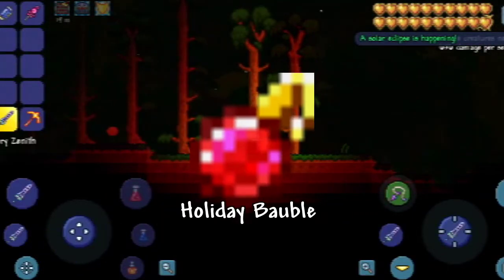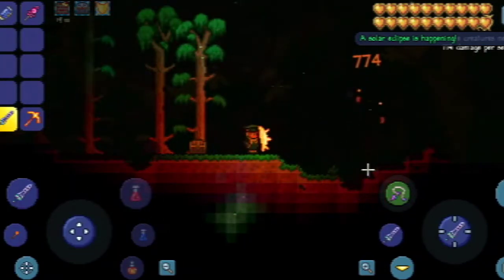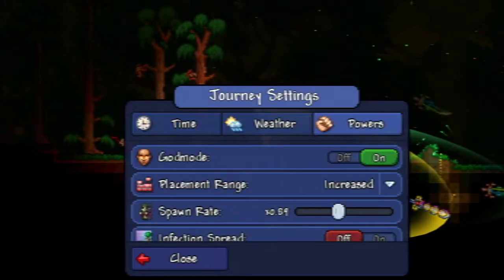There's an item called Holiday Bubble that can summon a pet called Pet Alpha, and its rarity is blue. The Holiday Bubble was introduced in the mobile and Nintendo 3DS version of Terraria, and can be obtained by cutting down trees during the Christmas season.